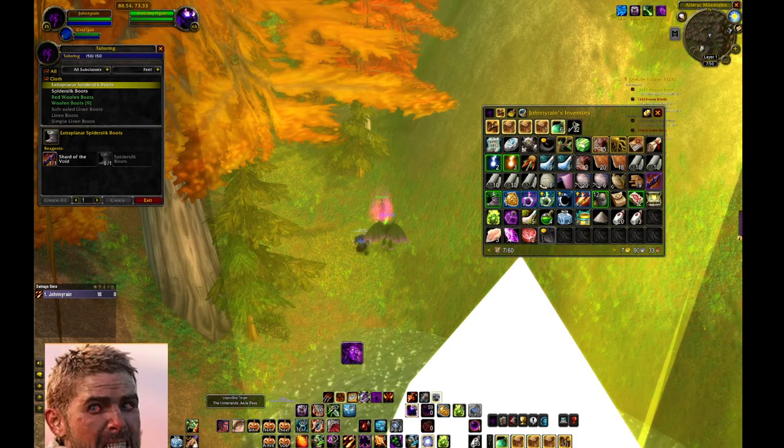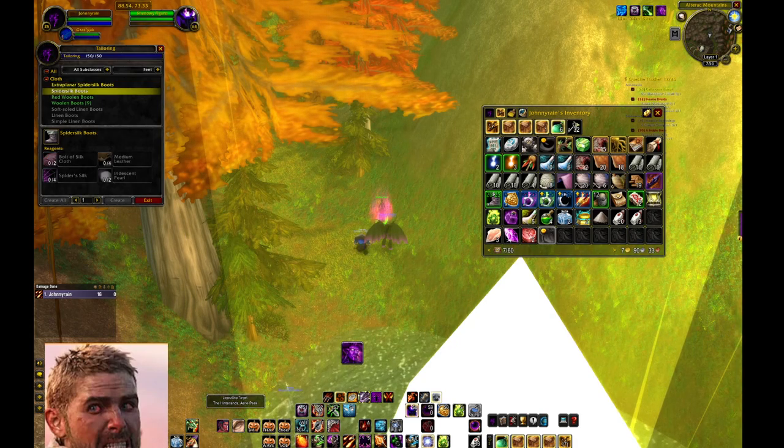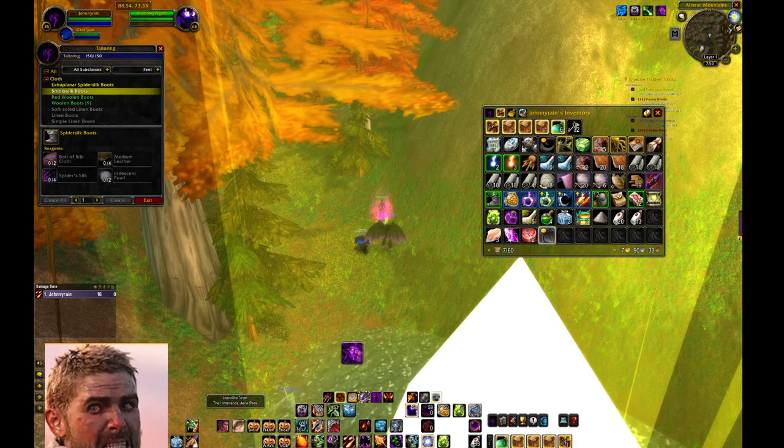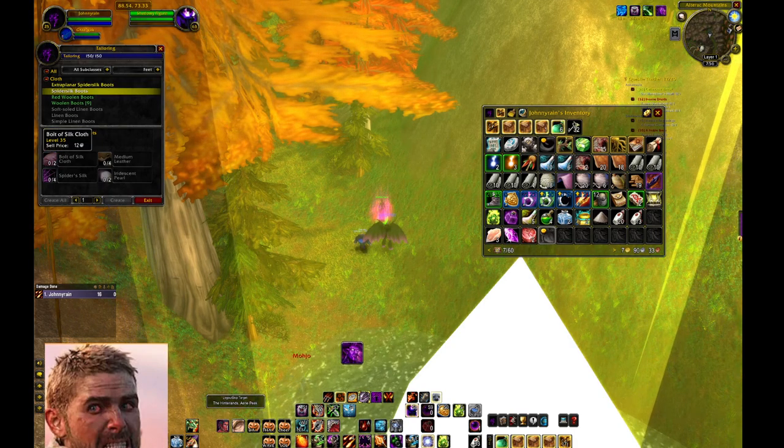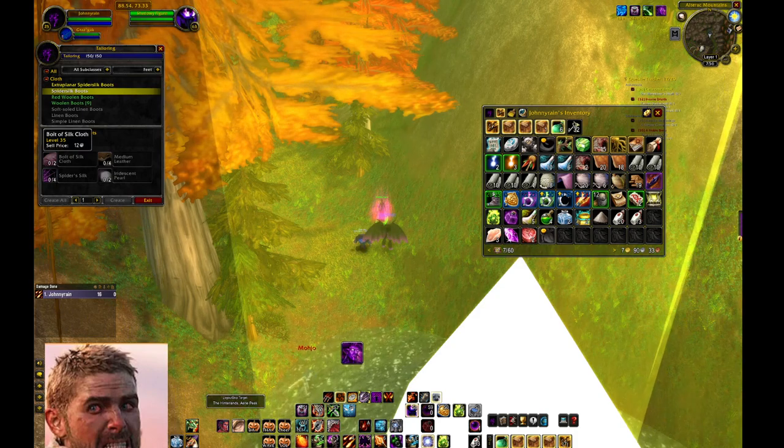You'll be given the Shard of the Void. All you need to do now is make a pair of spider silk boots — you can buy them in the auction house or have a friend make them for you. And that's all you need for your purple boots — enjoy!